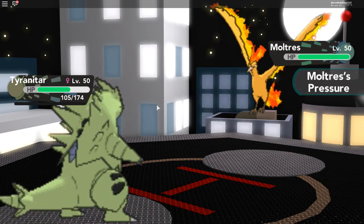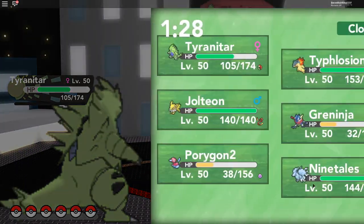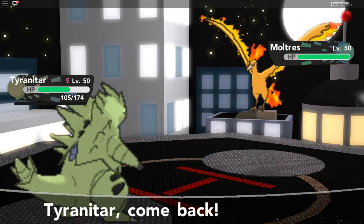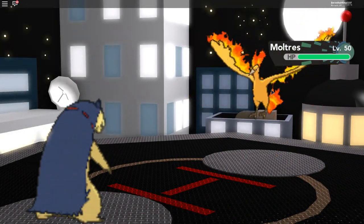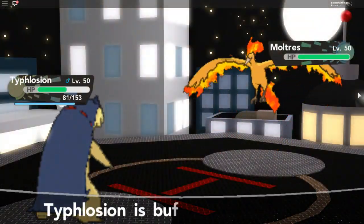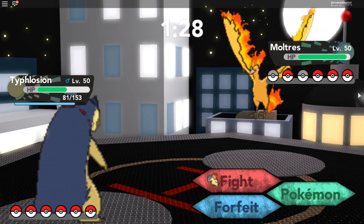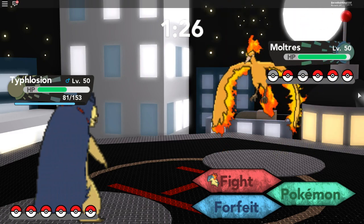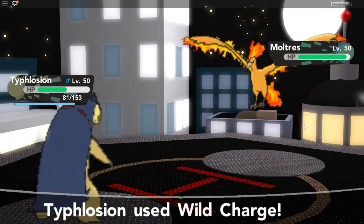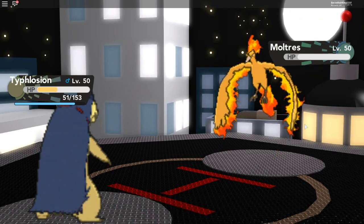Oh, this time he sent out a fire Pidgey — let's switch out because Tyrannator is bad against fire. Let's go Typhlosion! Oh, he used a rare slash. Let's use a wild charge — that will hopefully take him out. Let's go, we did enough damage — good job Typhlosion!